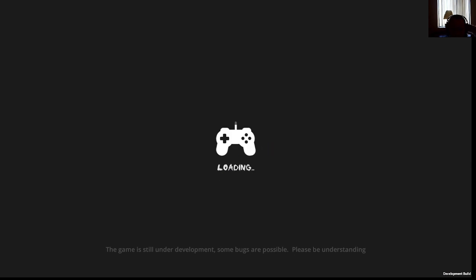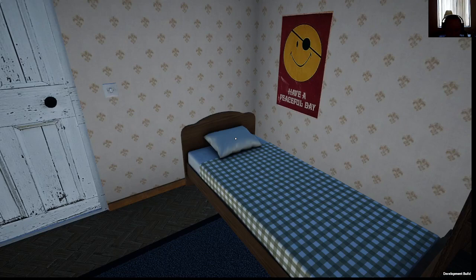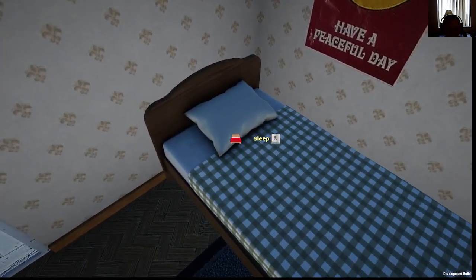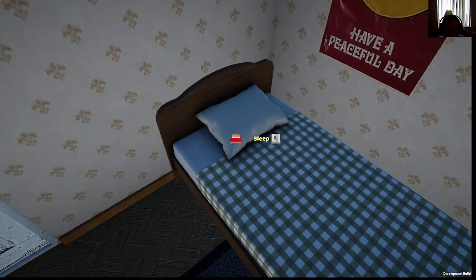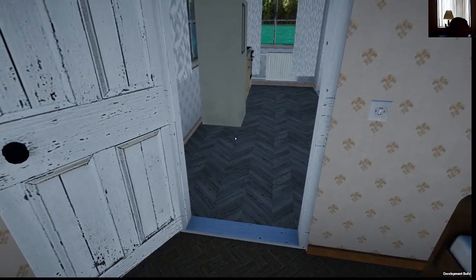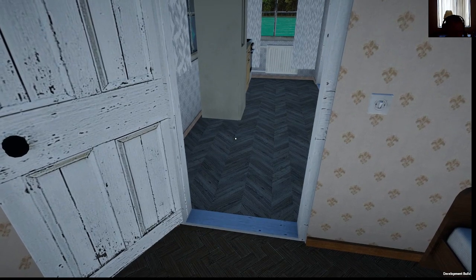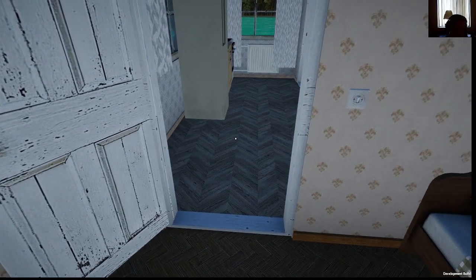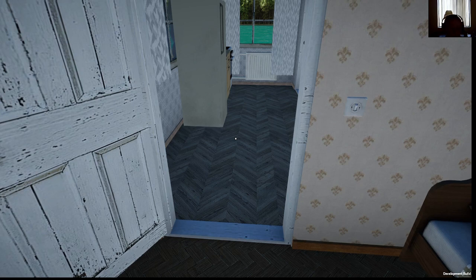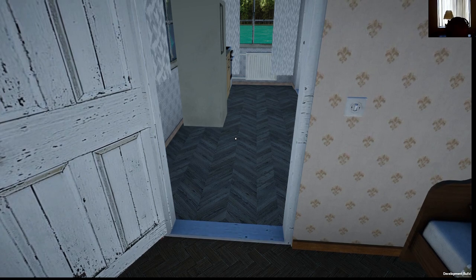So let's get into it and see what it has. Wow, so there is a house! We have a bed so we can sleep if we want to. We have a door that opens up.